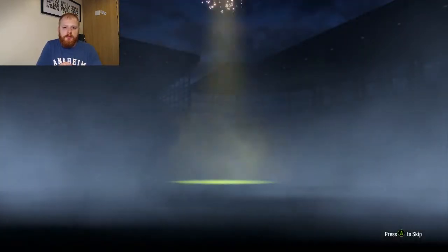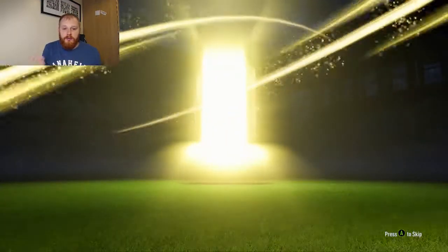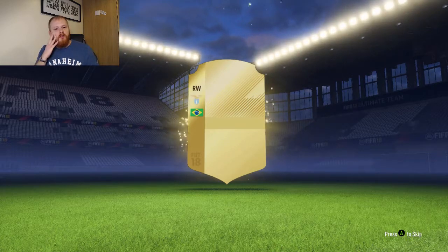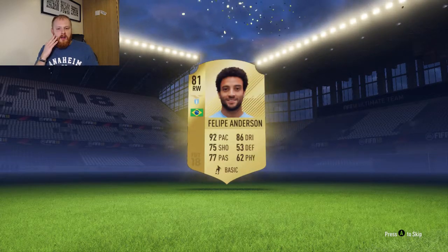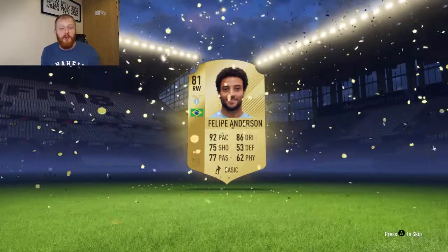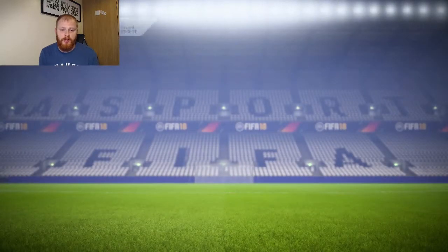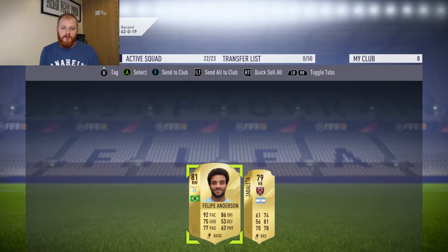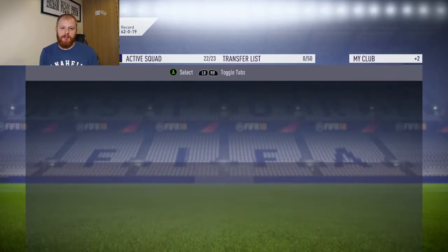Here we go. It's not a board out - it is obviously going to be a rare player but it's not a board out. Brazilian? Right wing. Philippe Andersen. I'm pretty sure I've got him already. When you get duplicates you can swap them with players already in your club. I don't have him. I get Zabaleta as well, so that's pretty good. I'm happy with Zabaleta - he's not going to make it into my team as such, but not the best start.